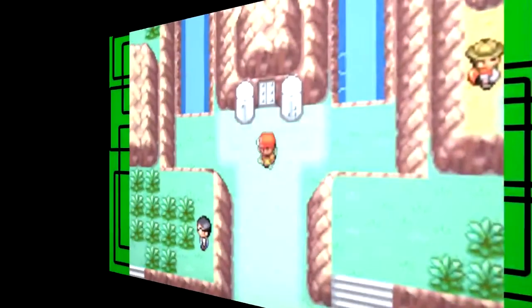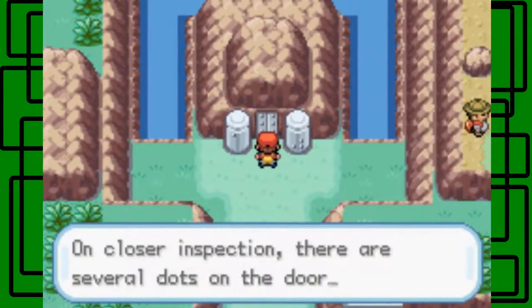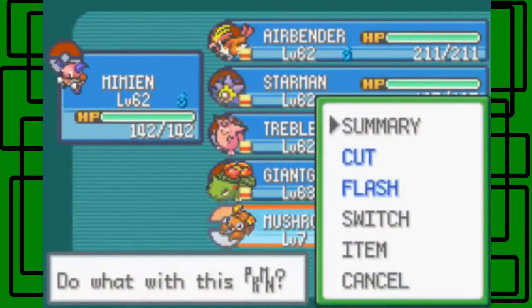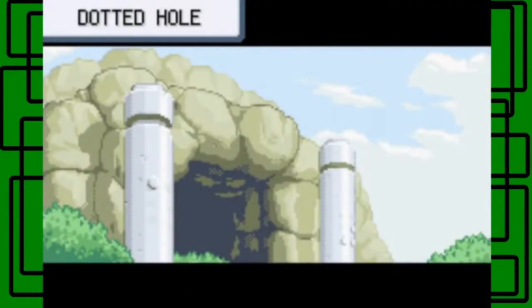The door isn't budging at all. On closer inspection, there are several dots on the door — I think that's saying 'cut here.' So we're gonna cut on the door, and it opens! Yay.